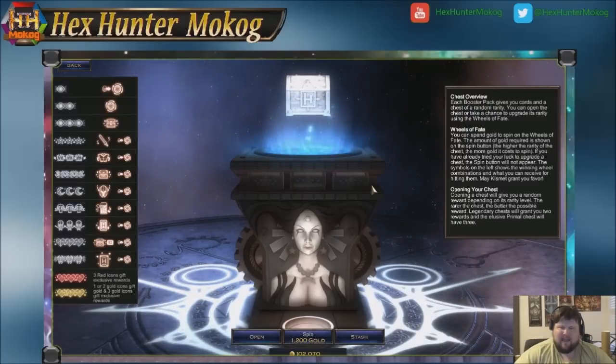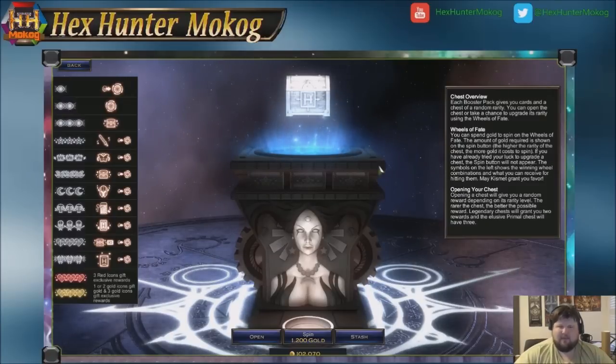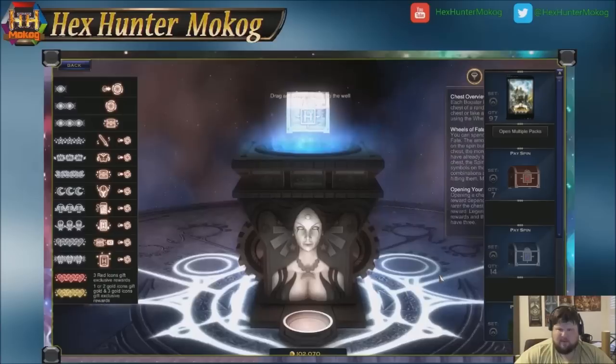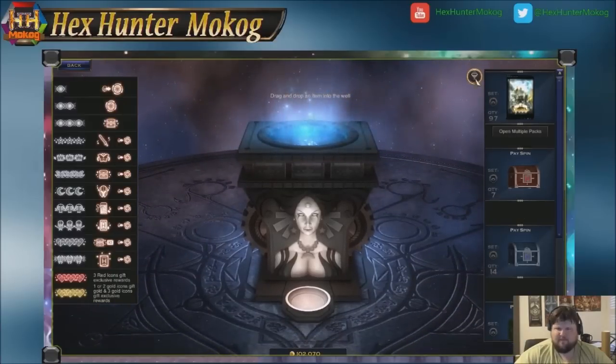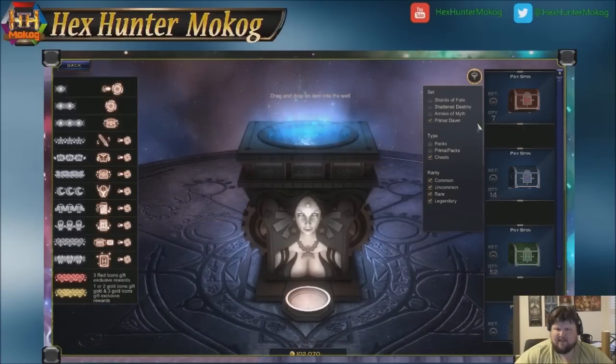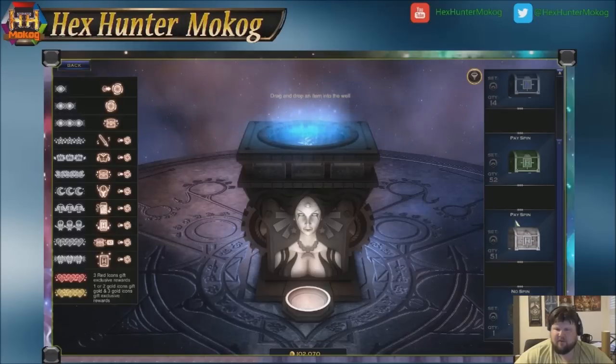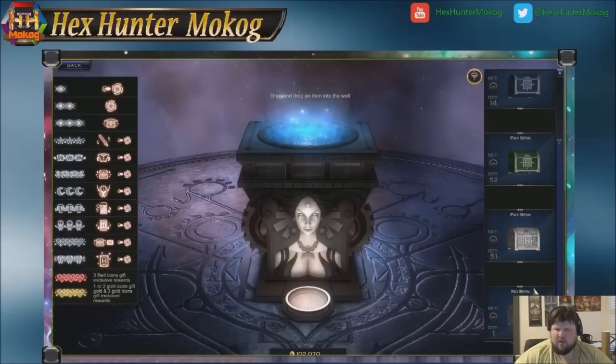There is a fifth hidden type of chest, but you can only achieve it through upgrades. With a common chest in hand, you have three options: you can spin the chest for gold, you can just straight-out open it, or you can put it back in your stash. The stash is what's shown over here to the right. We're going to go ahead and hide our packs again. Chests come in two forms when they're here — they either have a spin that you can pay for, or they have no spin.